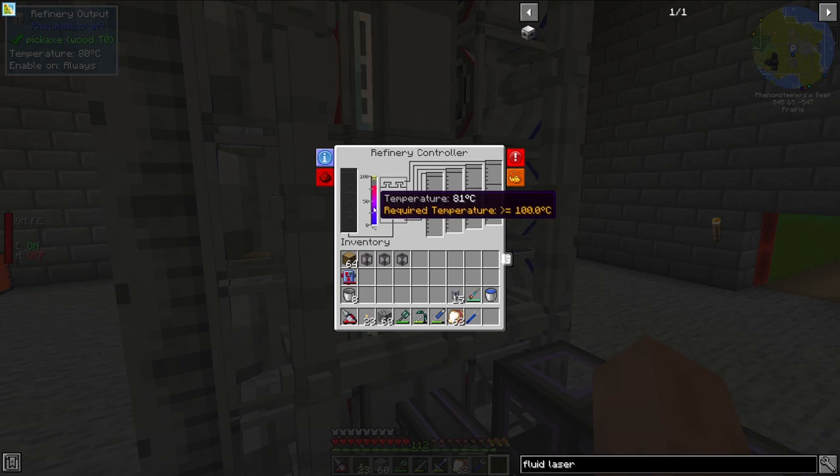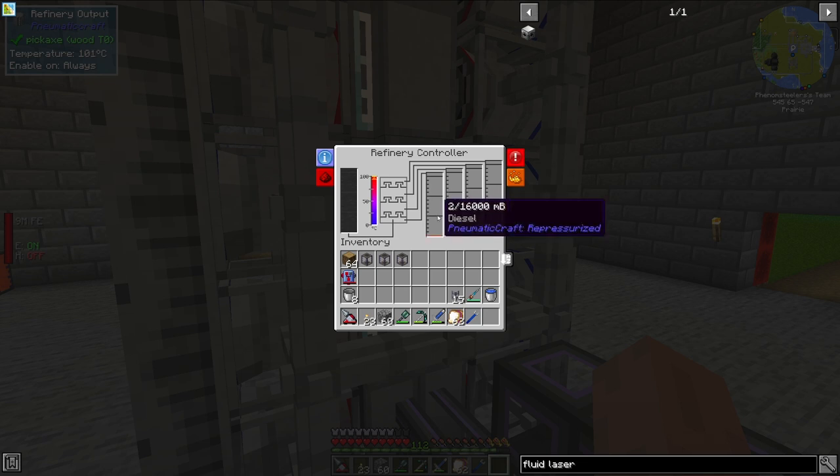If we look over here, we can see that the temperature is rising. And once it starts to rise, we should start to get some outputs — it needs to be over 100 degrees. And we have diesel, kerosene, gasoline, and LPG.